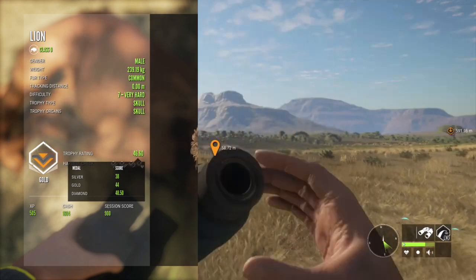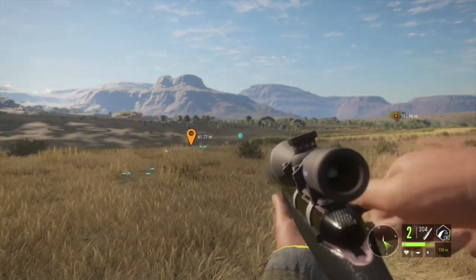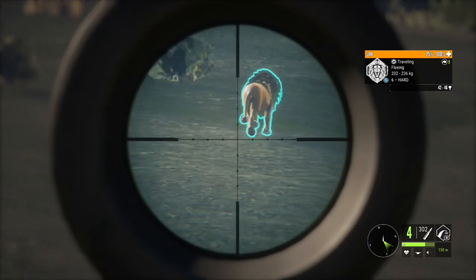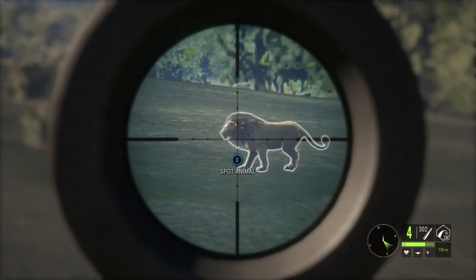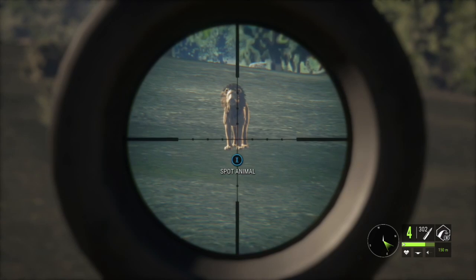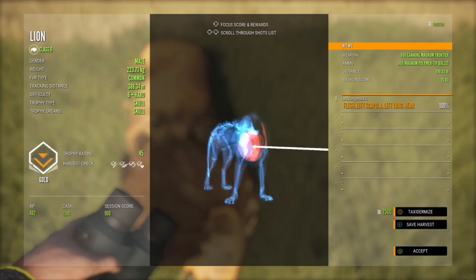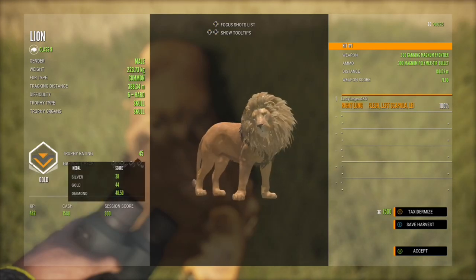Nice heart shot. Another level 6 — he's fleeing, I spooked him — but we have a nice big wide open field so it shouldn't be too hard to get a vital. I always like to mark where they are so I have my zeroing set correctly. He wants to go back to his zone so he's stopping and turning around, which gives us a nice opportunity to shoot him right in the heart. He's a gold 45.0 on the nose — level 6 lion with another nice heart shot. We're getting a nice little collection of gold lions today.